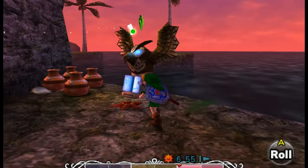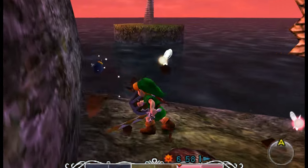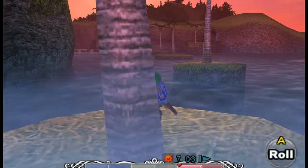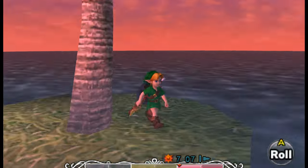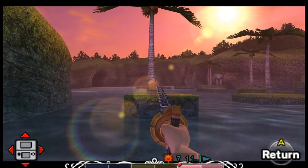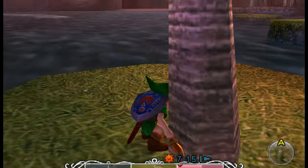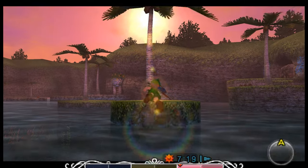Now that the Great Bay Temple is done, we need to restore the Great Fairy of this area. The Fairy Fountain's over there — we just gotta hookshot our way across all these islands. Excited to see what power we're going to get this time. They've been mostly giving us magic and the spin attack, but we haven't really been using that spin attack much in this game.